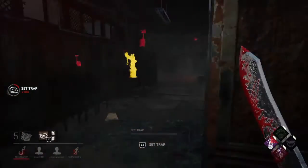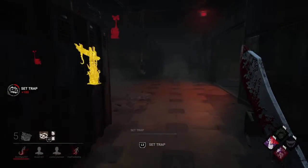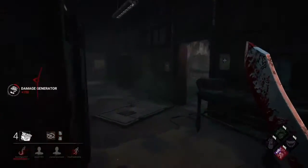I don't actually want to go upstairs through there. I'll kick this generator with Pop Goes the Weasel and then go upstairs this way.